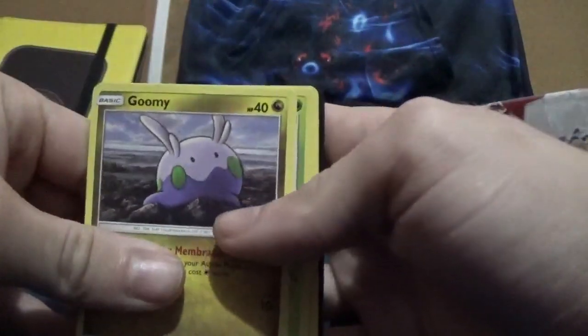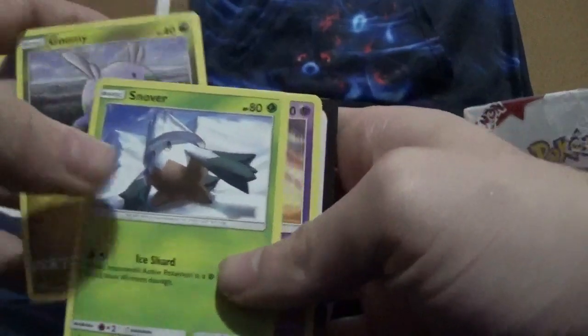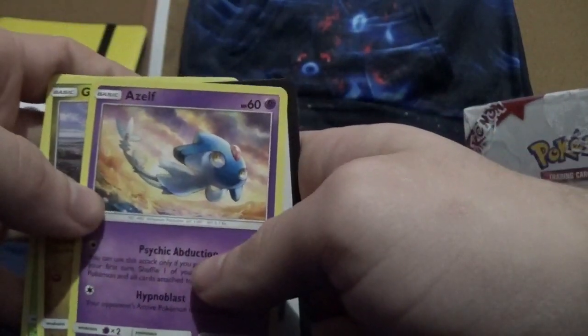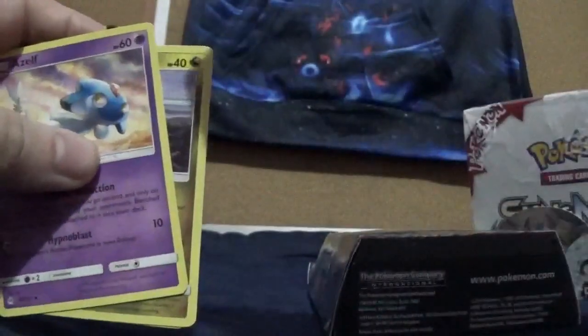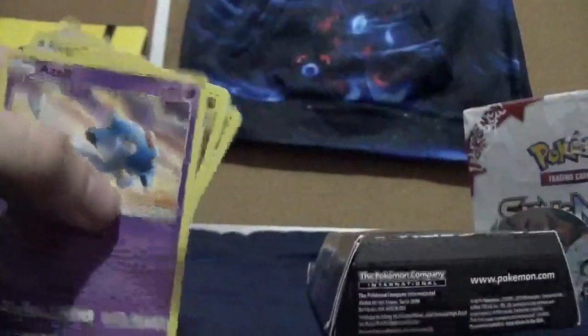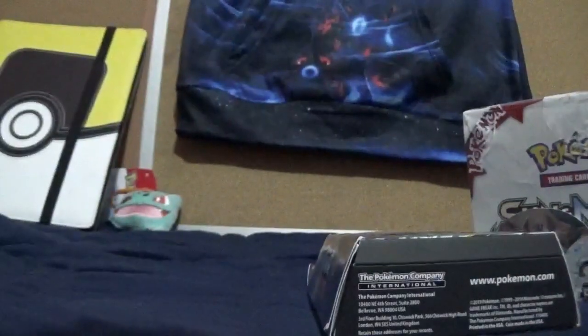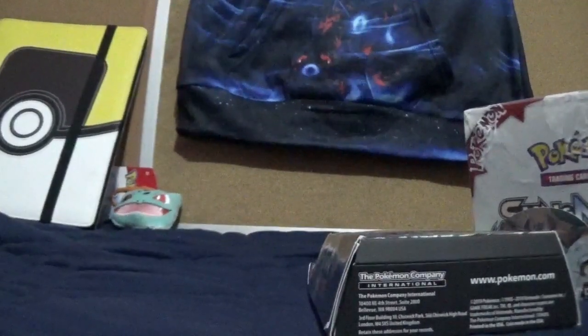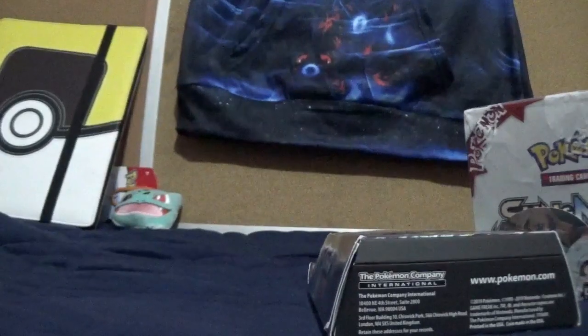It looks like we got Gumi, Snover, and then Zelf. Unfortunately, the extra cards don't have codes in them, so we'll get to the codes section in a minute when I start pulling cards that have the code cards in them.